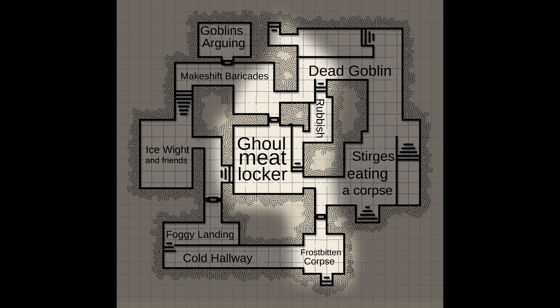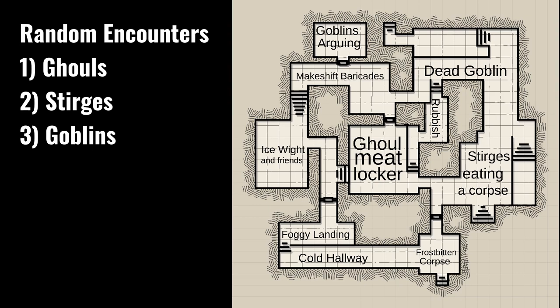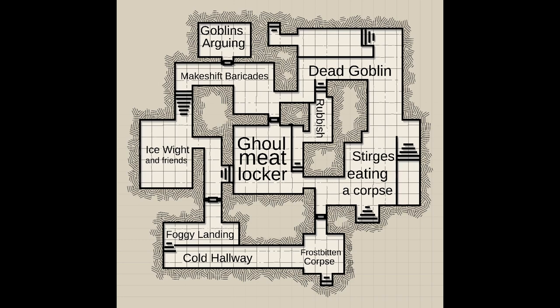To create a wandering monster table for the dungeon, we can include ghouls or zombies, some Stirges looking for food, more goblins who have come looking for their allies, or even a few hunters looking for the frostbitten corpse hoping their friend is still alive. What's great about this maze-like dungeon is that each loop, because it contains its own narrative thread, builds the dungeon's story as players explore it in a non-linear fashion. With just a few prompts on the map, you can avoid prepping a linear, railroad-y, and usually contrived story.